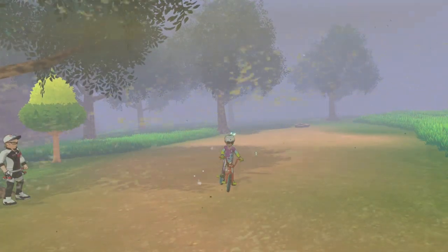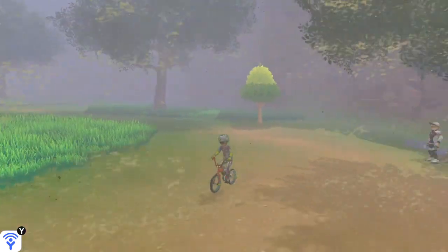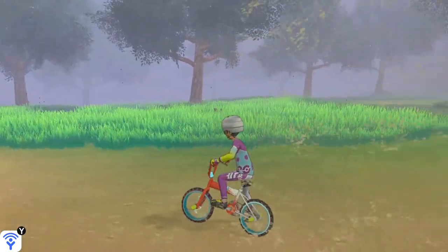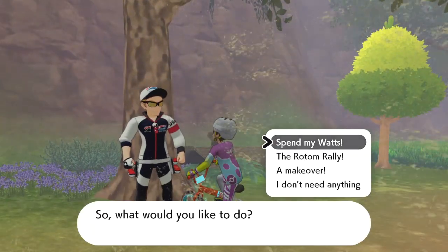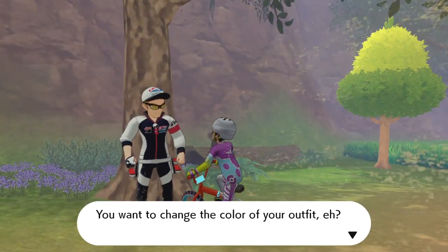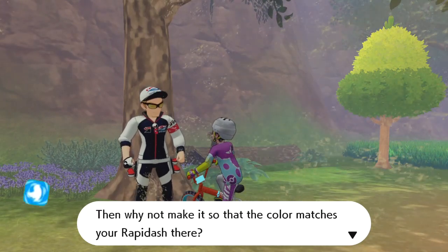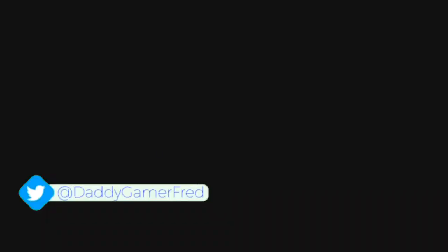No matter what Pokémon you have at the beginning of your party, he's gonna suggest you change the color to match that Pokémon's type. So if you have a fire Pokémon, your outfit is gonna be predominantly red; fighting is brown; psychic is purple; fairy is pink and so on. You can also change your bike outfit back to the original Rotom color by just selecting Rotom.